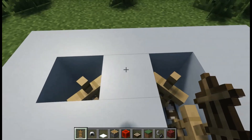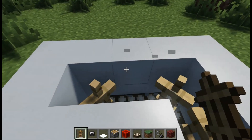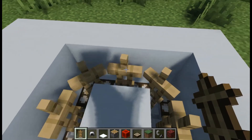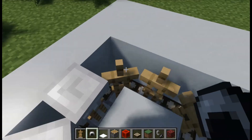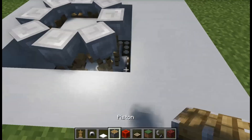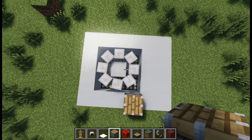This will work only on Java Edition, so don't try it on Bedrock. The armor stand will look like this. Then place some iron helmets on the armor stand head. This is how it will look.